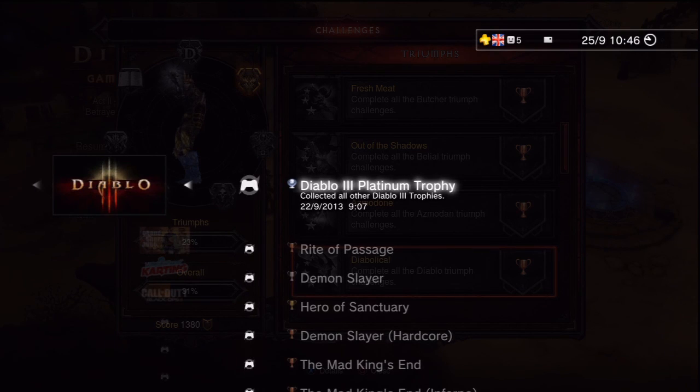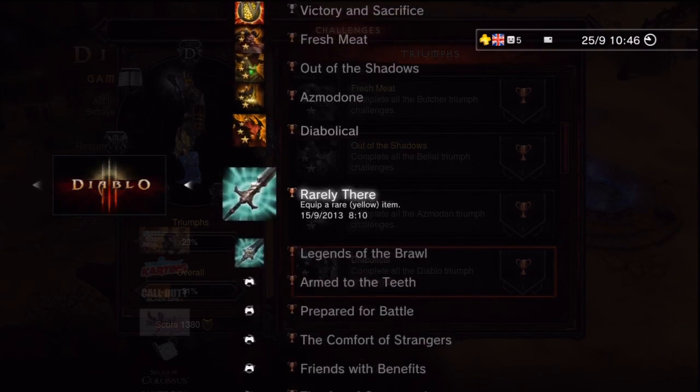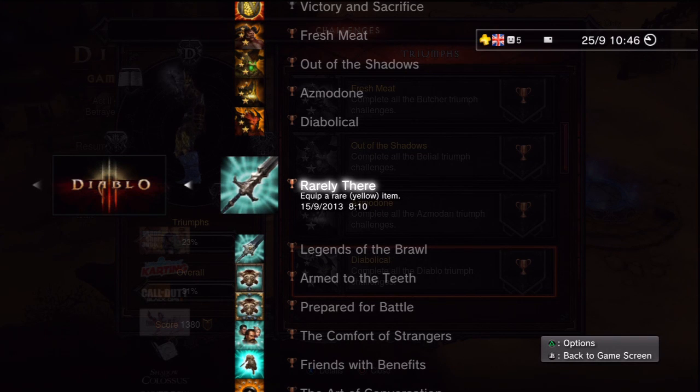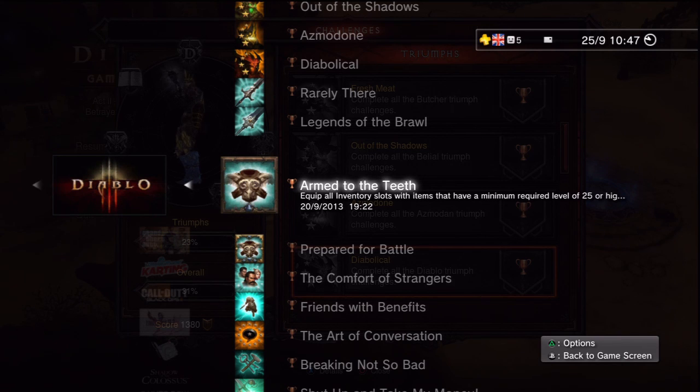Now let's look at the other trophies. Equipping a rare item is straightforward — you find these throughout the game or buy them from shops or the blacksmith. For the legendary trophy, equip an orange item — you can find these from treasure goblins or from yellow-colored enemies; tap Square to identify an unidentified item and you're guaranteed an orange item. 'Armed to the Teeth' requires equipping all character slots with level 25 items or higher, which is easy once you've passed level 25.